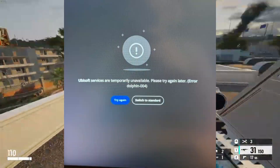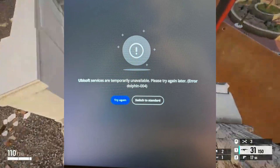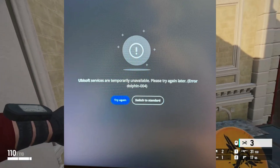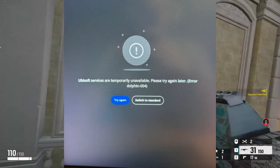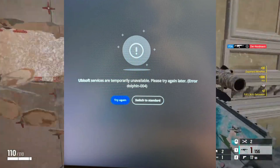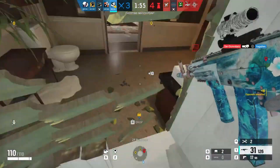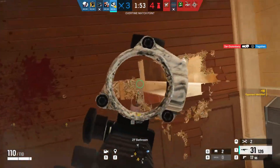If you're encountering the frustrating Dolphin 004 error in Rainbow Six Siege, don't worry, we've got your back. The Dolphin 004 error in Rainbow Six Siege is typically associated with connectivity issues between your gaming console or PC and Ubisoft's servers. In this guide, we'll walk you through step-by-step solutions to tackle connectivity issues and get you back into the action.